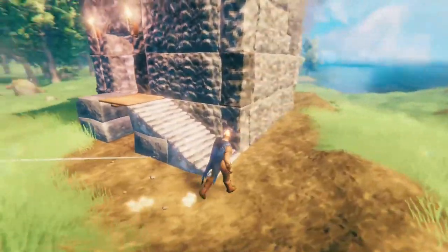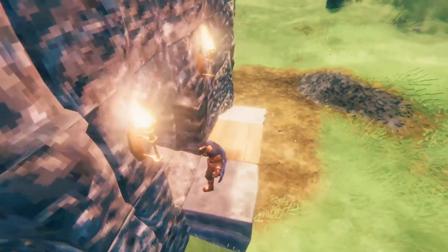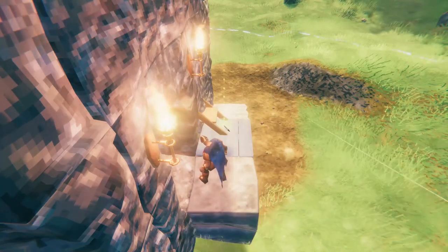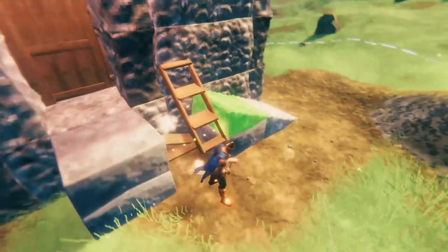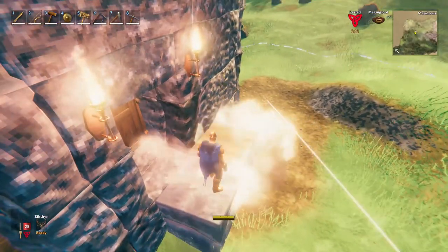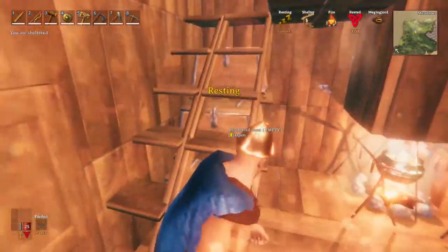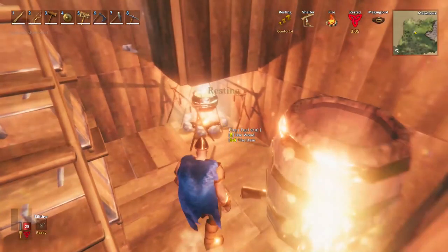The entrance is characterized by some stone stairs connected with the entrance pillar by one wooden floor. This is useful if you want an extra layer of protection during attacks by just removing the wooden floor. Then at the entrance we have a wooden gate. The internal part will be full of wood because stone is cold and hard to warm compared to wood, and it is also better looking.